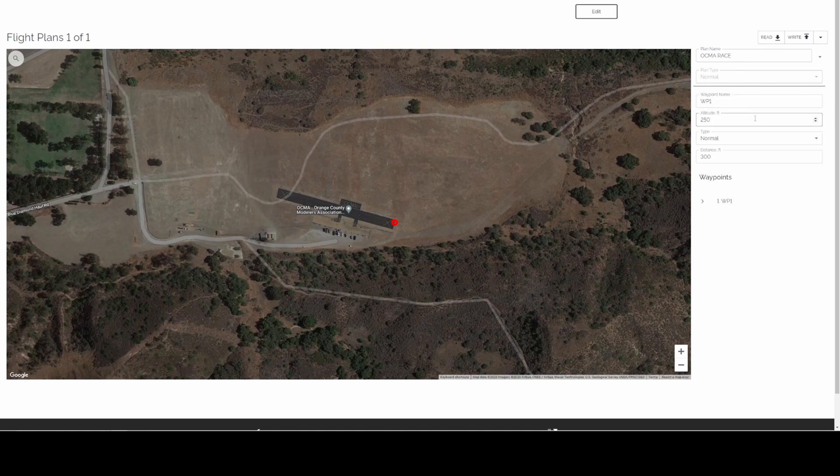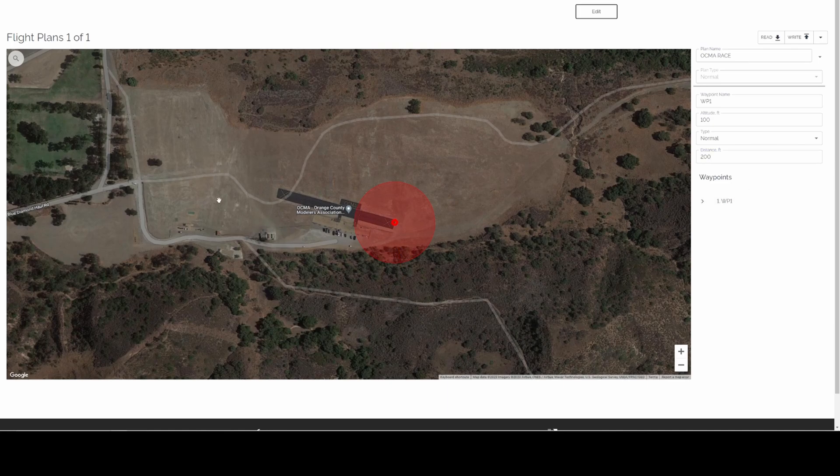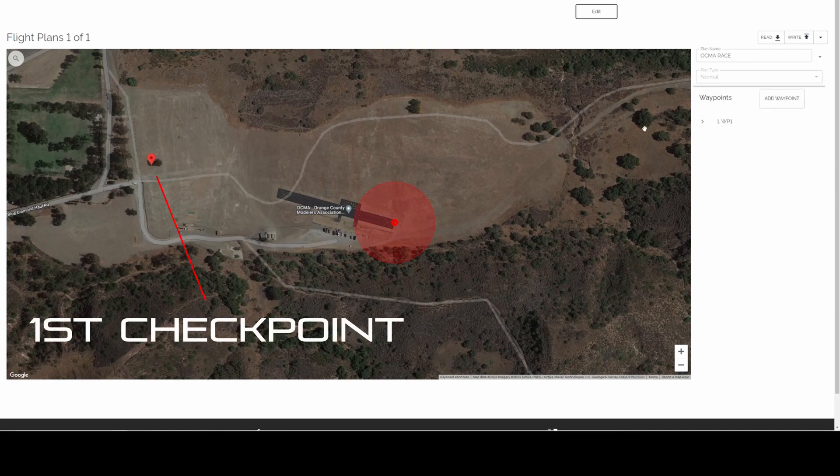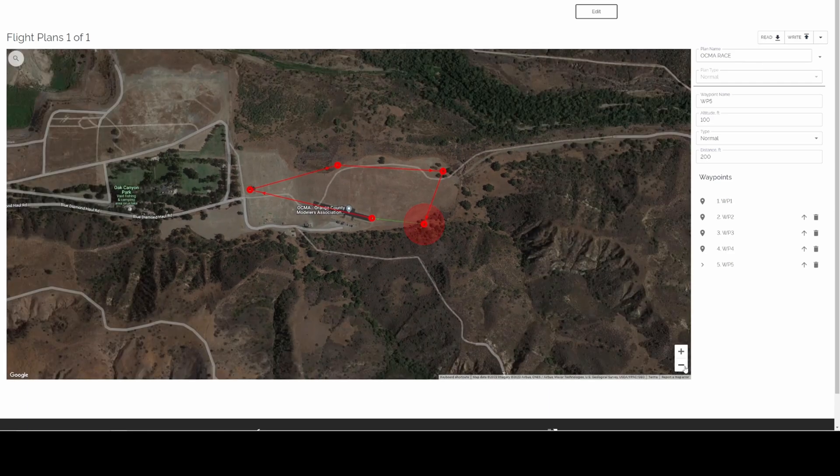For this video, you can see I'm creating a racetrack here at our home field of Orange County Modelers Association. Here you can see Katana's flight plan configurator. I'm simply selecting a spot and creating a start and finish line. Next, I clicked on a group of trees as the first waypoint. We fast forwarded a bit and I created a whole flight plan — you can see it's an entire racetrack.